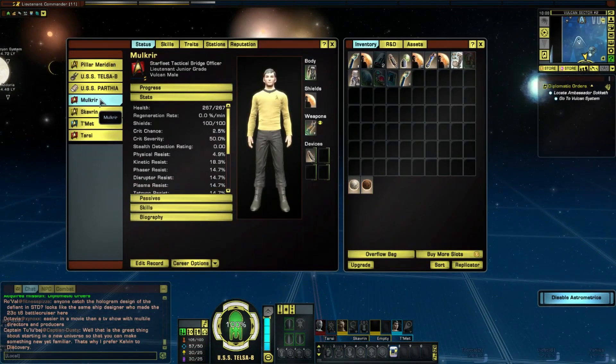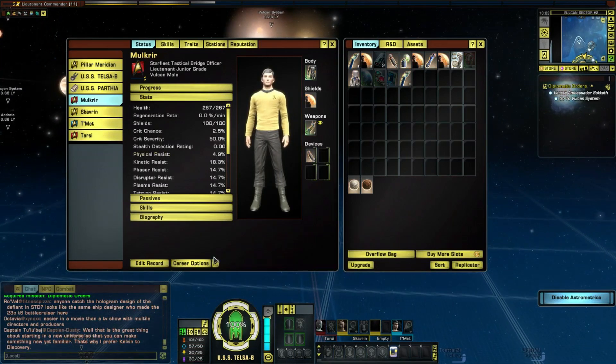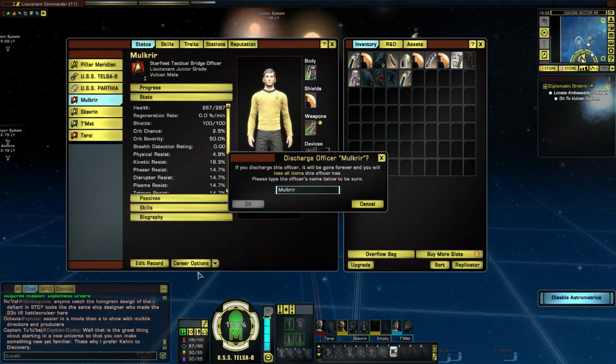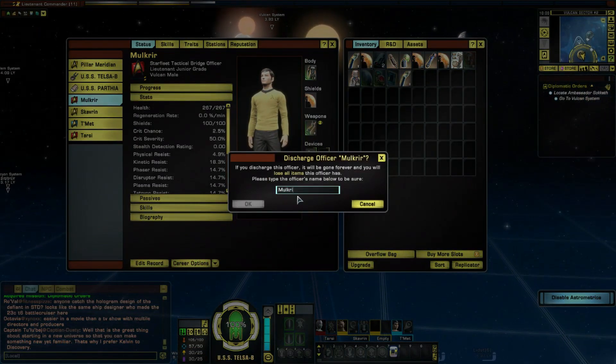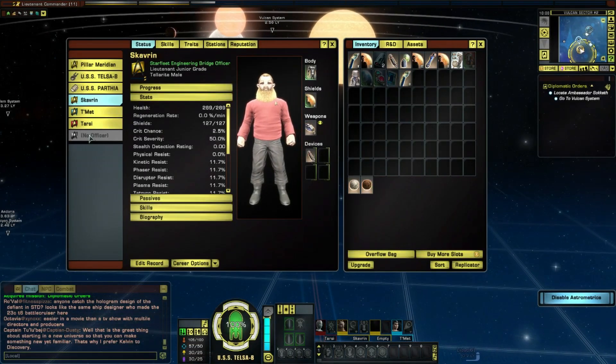One thing I do want to do before we get there is get rid of Malkreer and get my new engineering officer into position, so I'm going to discharge him. I didn't like him anyway, and now he's not wearing the EV suit - there's just no reason to have him around. There we go.